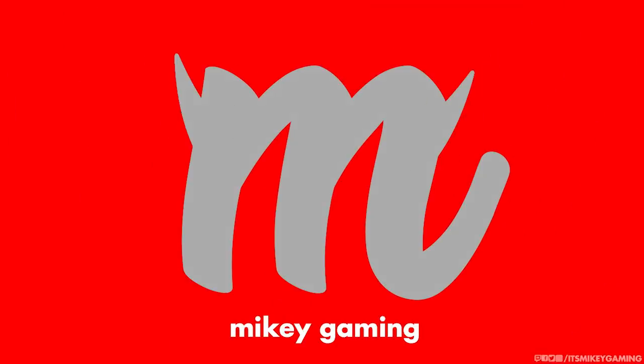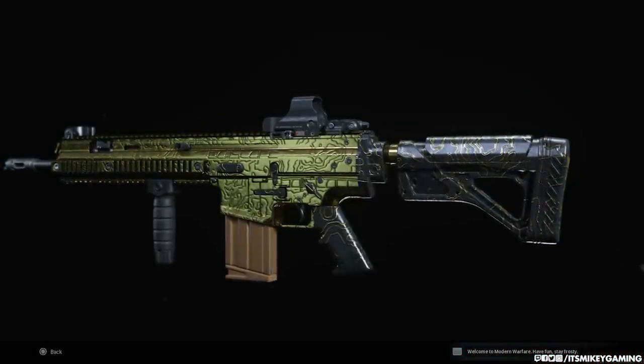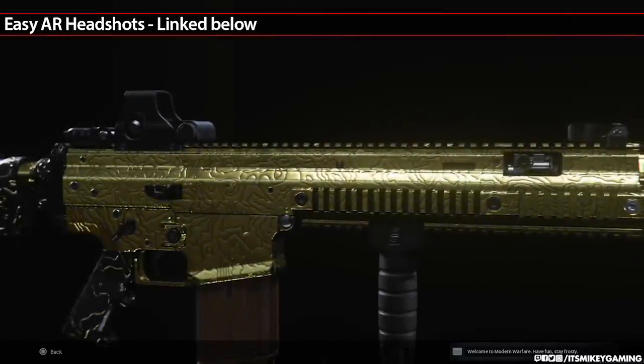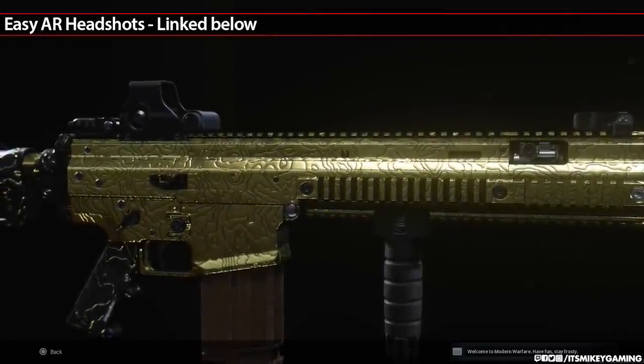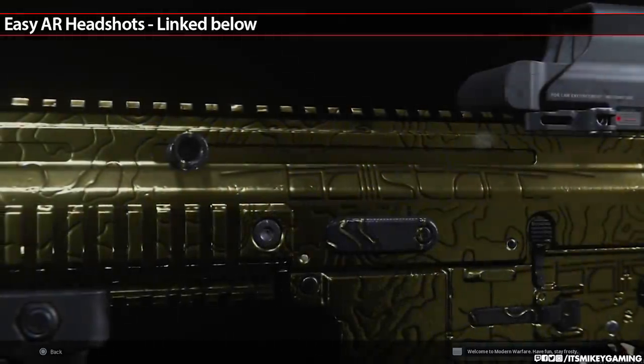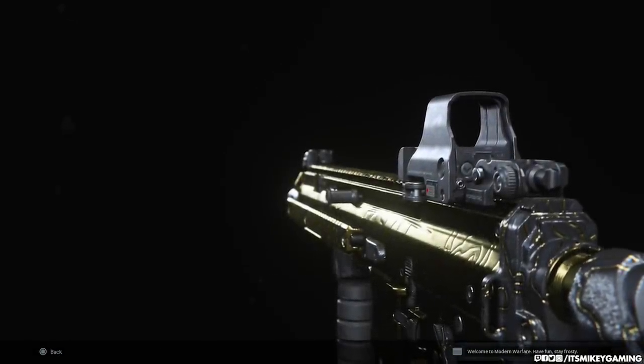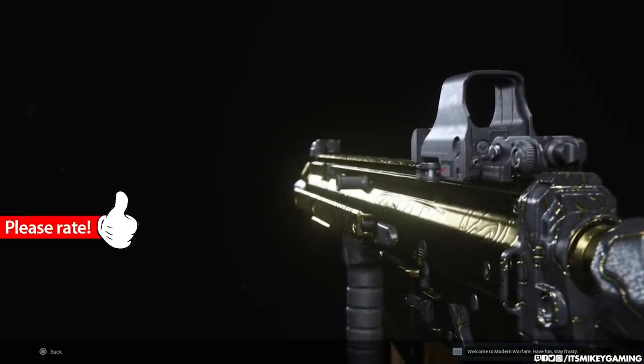It is time again to begin our Easy Gold Camo Guide, and this time it is in Modern Warfare. In the previous video we already talked about getting easy headshots — link to that down below. So in this guide we're going over all the other challenges to get easy gold on the assault rifles.